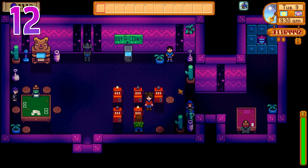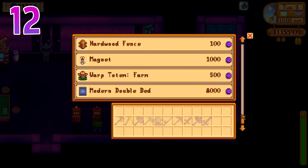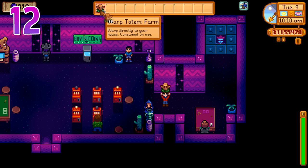A good way to essentially have access to the Return Scepter before you can afford it is to spend some time gambling in the casino. You're basically always guaranteed to gain money in the long haul. Once you've made some coins, cash them in for a bunch of farm warp totems. A little bit of time in there and you should be able to get a few dozen.